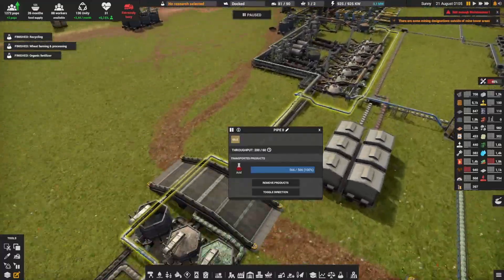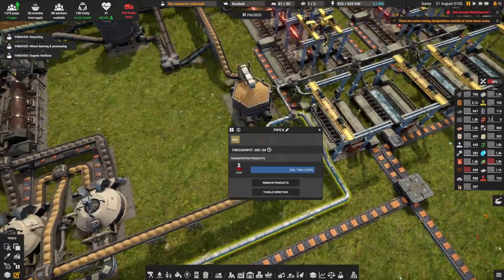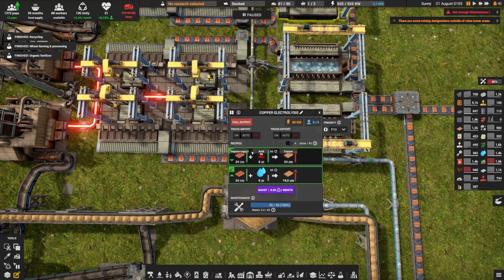It continues all the way over here and connects directly here — this pipe goes into my copper electrolytes. I put it as priority number one, so basically you use acid before you use water.